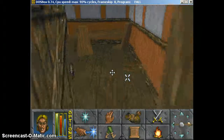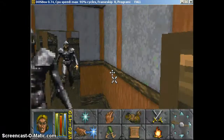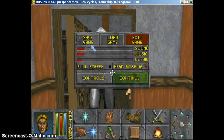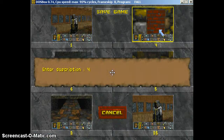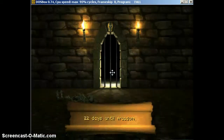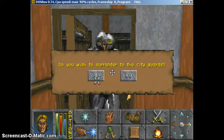Anyway, it's as simple as that. Guards are after me — they aren't too happy. I'm going to save here. Not guilty, lie. I'm going to load that again and just try to plead guilty, and hopefully that will work out for me.